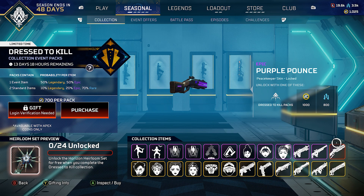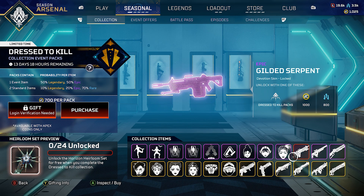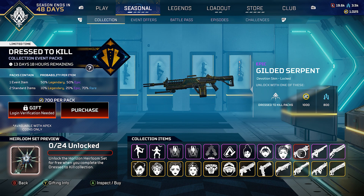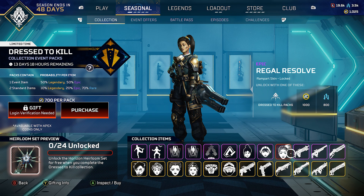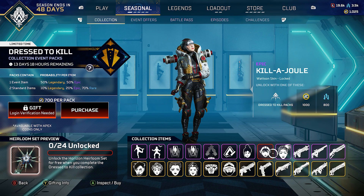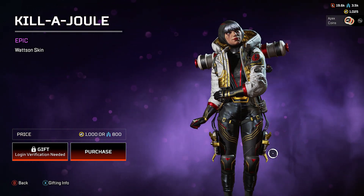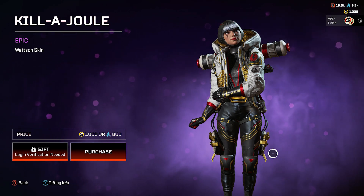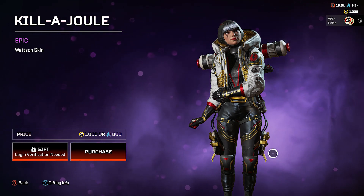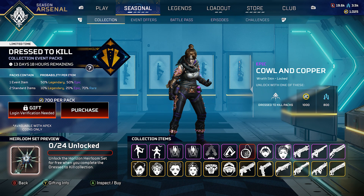Starting from right to left on the epic side: we've got the Epic Purple Pounce, which is a Peacekeeper skin, then the Gold Circuit Triple Take skin, the Gilded Serpent Devotion skin, the Regal Resolve Rampart skin, and then the Killer Jewel — the Wattson skin. This one doesn't look too bad actually, pretty solid. I don't know if this is a recolor, they've been doing that a lot recently.